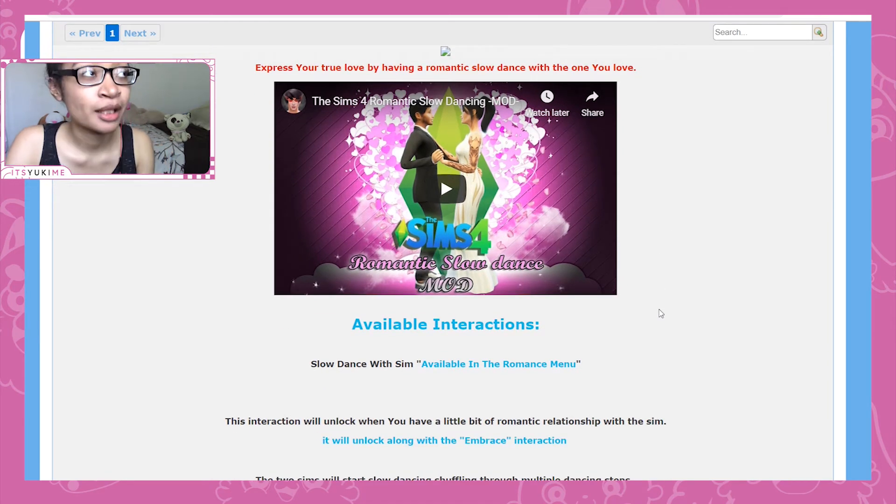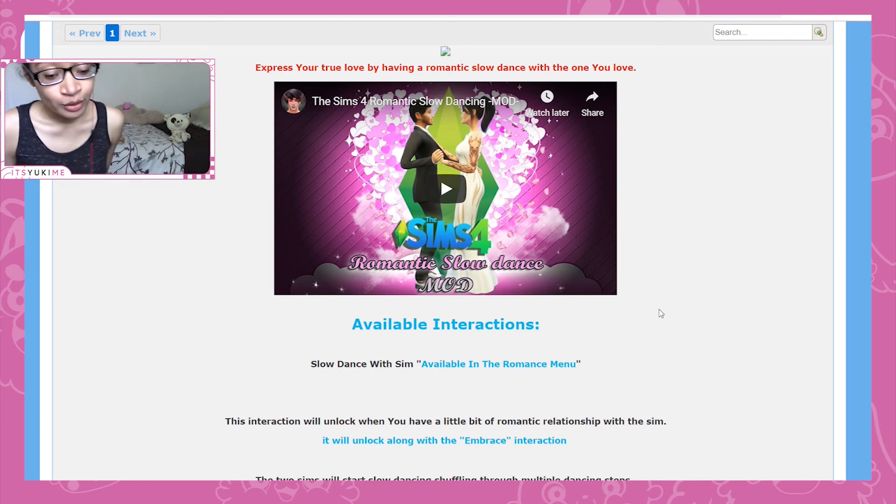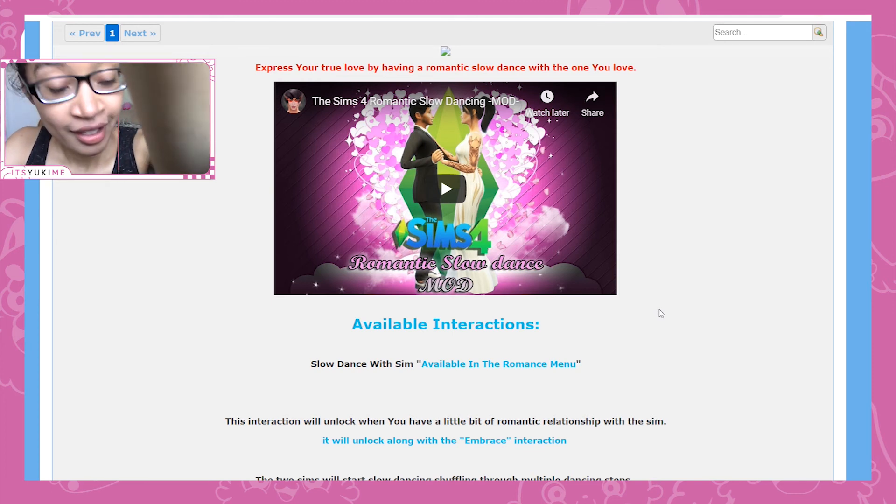I hope you guys enjoyed that overview. This mod is super cute — simple, but it adds something that is definitely missing from Sims 4: cute romantic interactions in the romance panel. If you liked this overview, hit that like button, don't forget to subscribe, and let me know in the comments if you've already used this mod or if you're planning on using it. I'll see you guys in the next video!